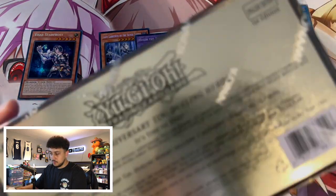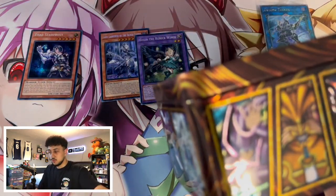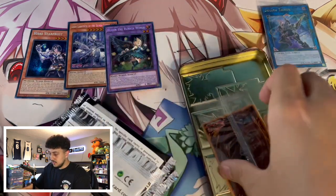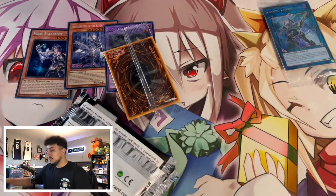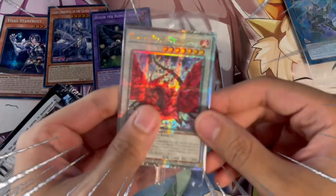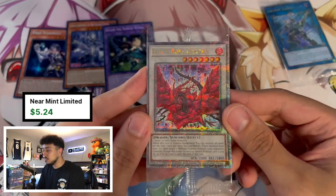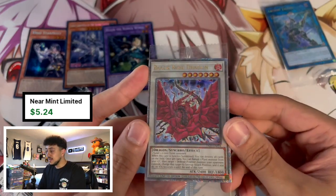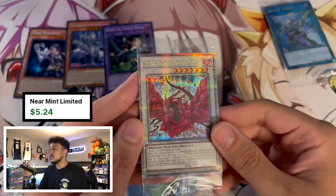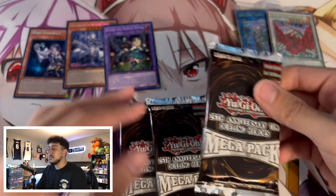There are so many really powerful reprints in here. I don't really know what's in the ultra slots — the secret slots mostly I know, but the ultra slots are kind of uncertain. Let's open these up and get the promo out of the way. Our second promo — Black Rose Dragon! You know what, I am not mad with this one. I think Black Rose Dragon is an insanely powerful card. It's really cool in Edison-style decks and it's a very iconic card. Quarter century Black Rose Dragon — cannot be upset with this one.